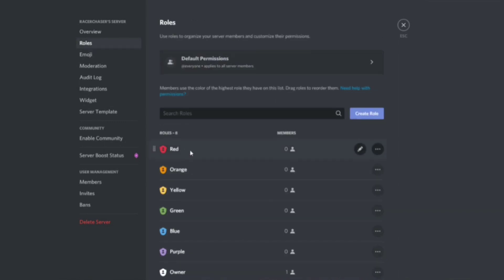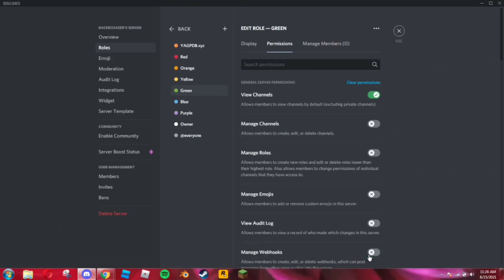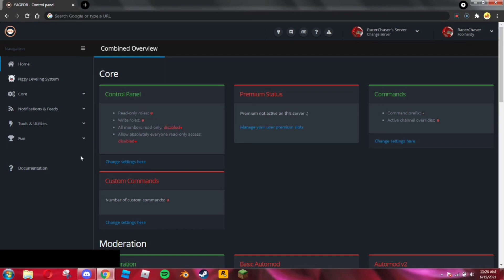Assuming you already have the bot, we're going to start by going to our roles and moving the bot above all the other roles. Then you want to create your color roles — or whatever you want, maybe it's a question-of-the-day ping or whatever. In this example I'm going to be showing you red, orange, yellow — colors. Save that so the bot is above, then exit. Now that you have your roles created, they don't need any special permissions.